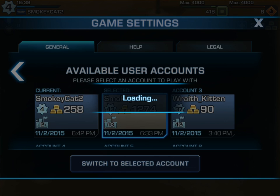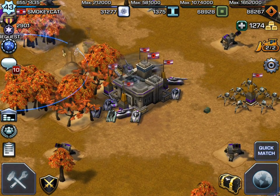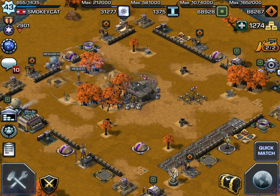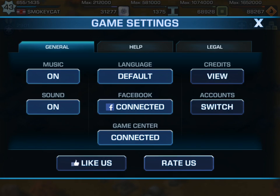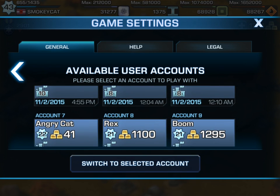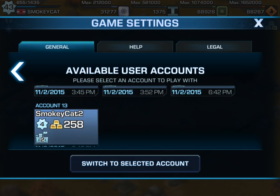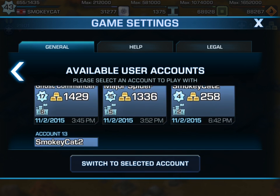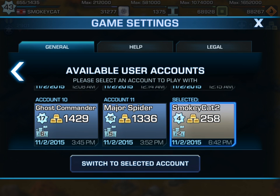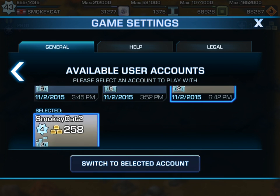Here's my original Smokey Cat account — my other account was the current one. So here's my level 43 account, and I can go back to my other accounts under Switch, which is down here — Smokey Cat 2. For some reason it creates two entries showing 12 and 13, not sure why, but selecting either one will highlight both.